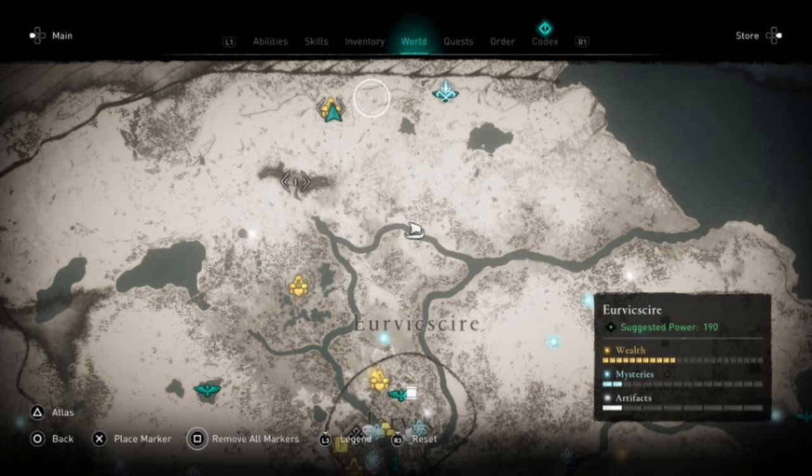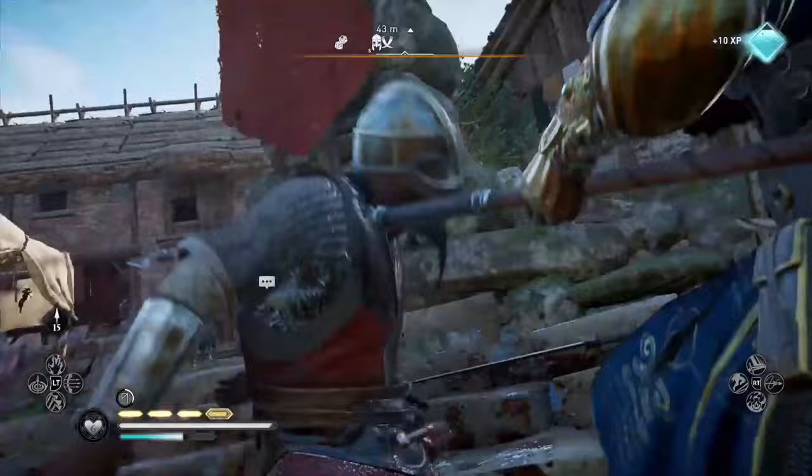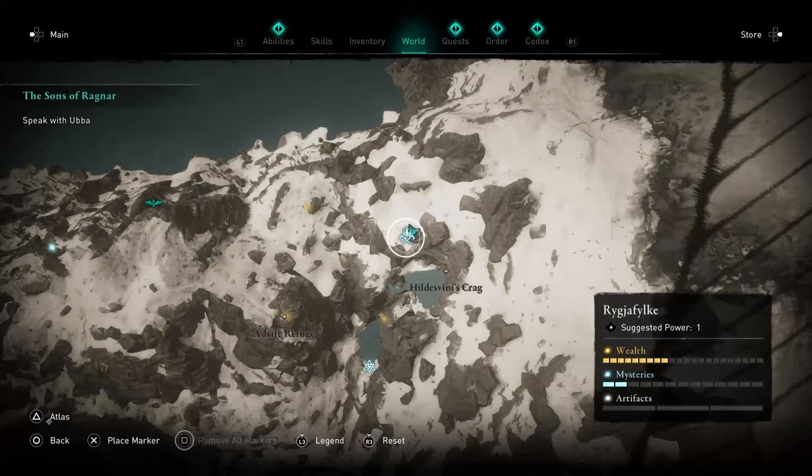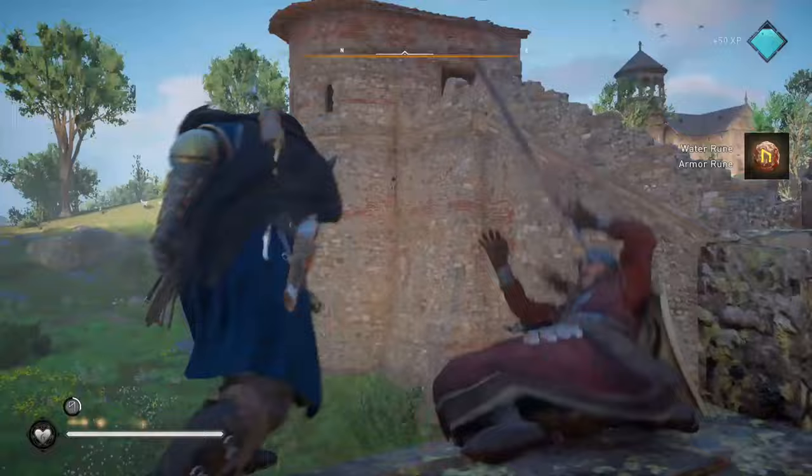Next up we have Fafnir's Fang, which is a lovely quick spear which you can obtain by defeating one of Ragnar's Drengar upon starting the game in Norway. You can find this in Thornburg, just beneath the waterfalls in Riggler Fike. And while you can defeat this Drengar at any time no matter what level, I do recommend at least spending a few hours in Norway to get a little bit stronger first. Up to you.